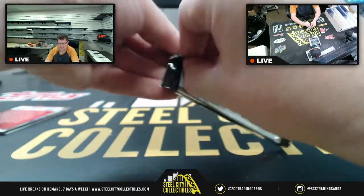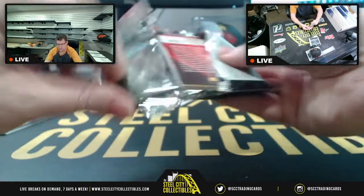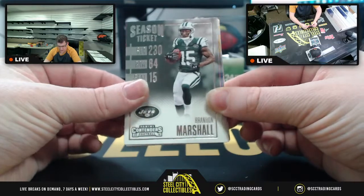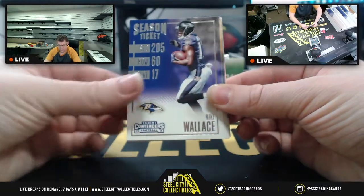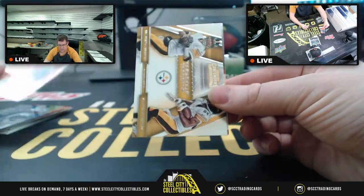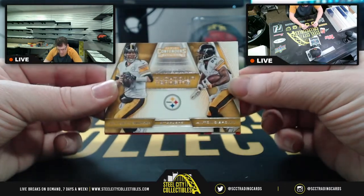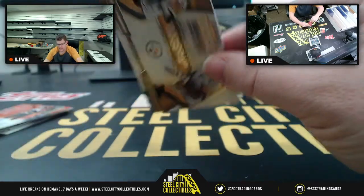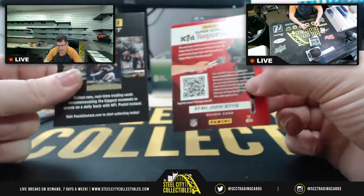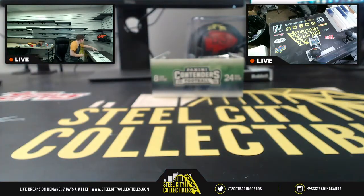Tim's second pack, then we move on to Jacob and back to Tim. Brandon Marshall, NaVorro Bowman, Mike Wallace, Jordy Nelson, Demaryius Thomas, Doug Baldwin, Jeremy Hill. Touchdown Tandems - Big Ben Roethlisberger and Antonio Brown - yeah, not so much anymore. Then Panini Instant and a kid reporter. Tim, those are your first two packs.